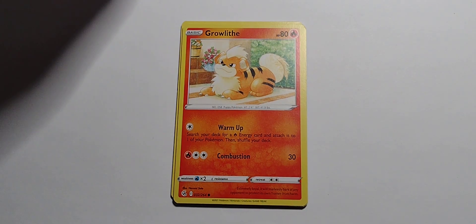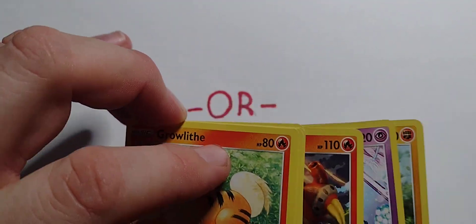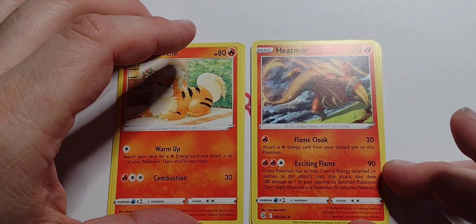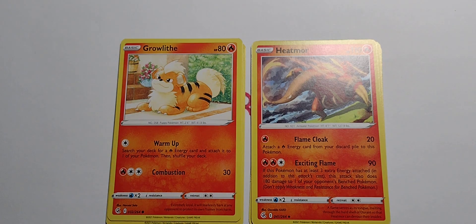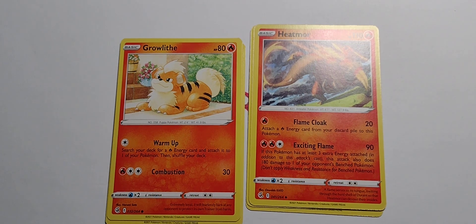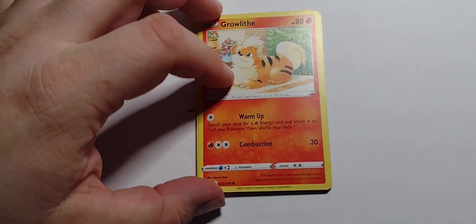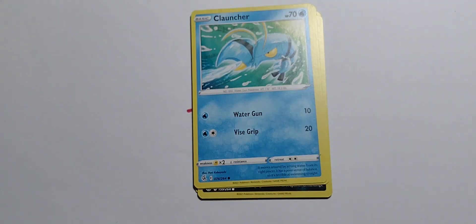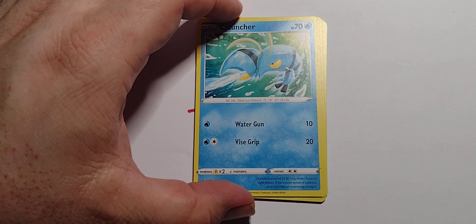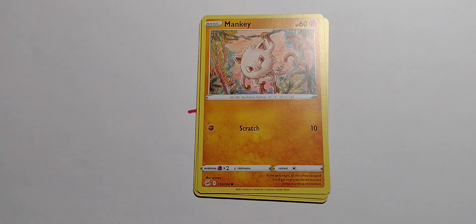We've actually got a one-pack combo here — use Warm Up to attach energy, and you can just attach more to that, and then boom. Have it do more damage to other people. It's pretty good to take out some easy, simple Pokemon, but once they get all evolved, it becomes a problem.